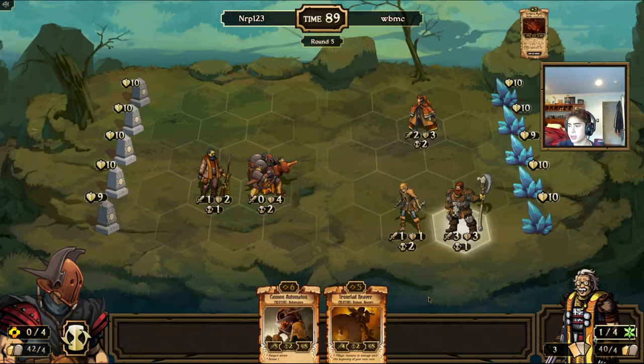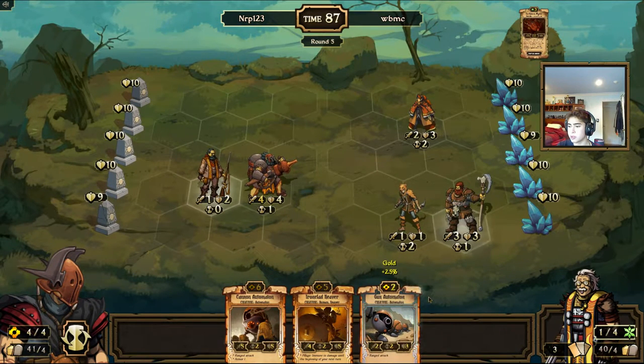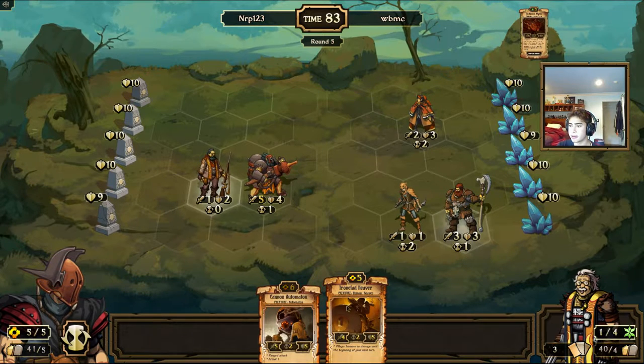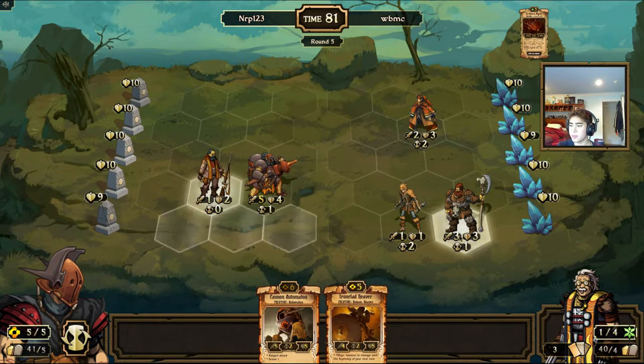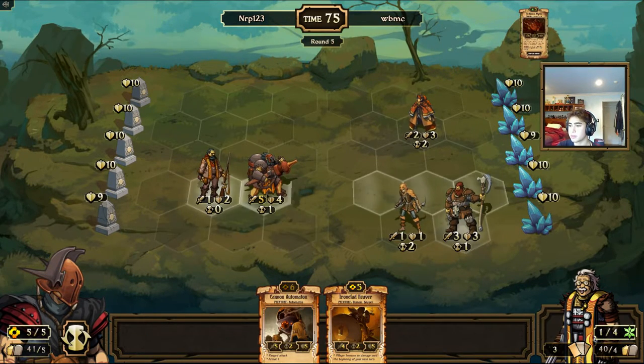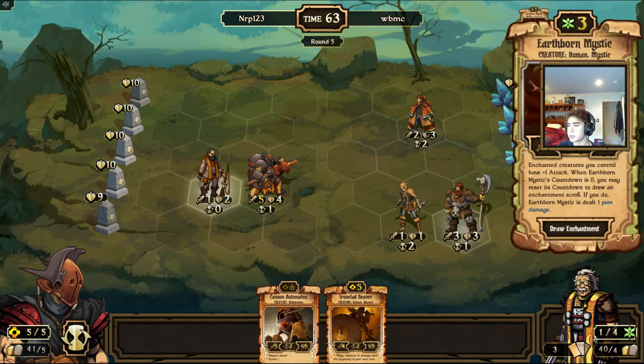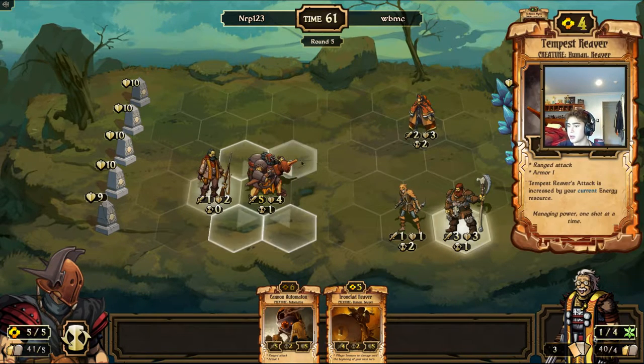Maybe he's not playing anything late game though — not really sure. I'll get rid of that. I'll play with Ironclad Reaver now. Problem is, he just needs a single enchantment — like one Stag card — to be able to kill my Tempest Reaver. So I'm just gonna run away. I don't want to risk that because Earthworm Mystic's there, so I'm just gonna move up.